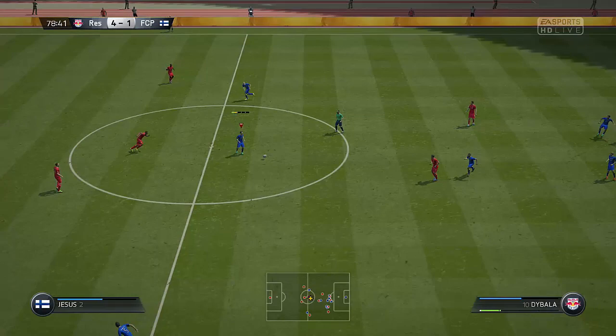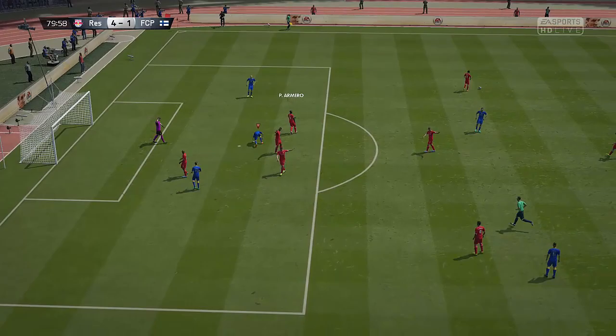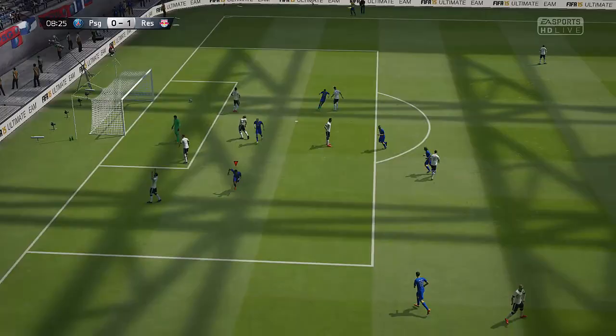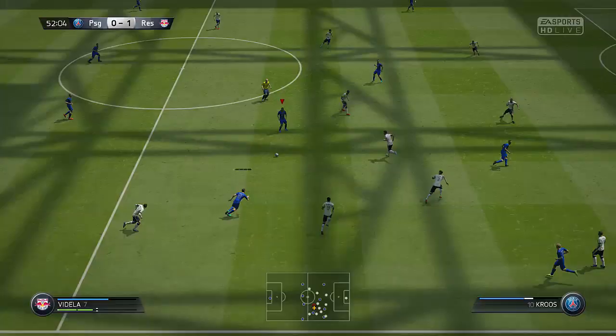But the best thing about him for me was just cutting inside and running with him, because he's so agile he can just cut through defenses. He's got the pace to break through and the dribbling to control the ball past defenders even if they catch up to him, which is obviously very nice. And here's an instance — as I say, he lost control of the ball there, but it just magically appeared back at his feet and before you know it, Perotti has put it in the back of the net. That shot was decent too — he's got a decent long shot attribute.